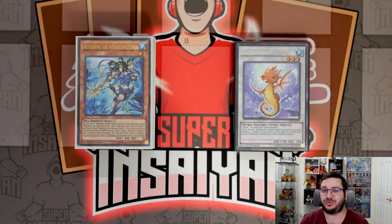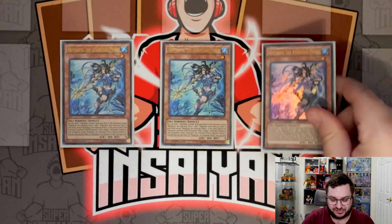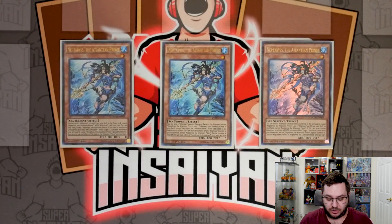I showed you guys the combos on Wednesday, so let's go ahead and show you the build. We're going to start things off with three copies of Neptibus the Atlantean Prince. He is the heart and soul of the deck — by himself he lets you search for two cards, which is just incredible. Not to mention he can also reborn your Atlanteans, which is more useful when you're going for game, reboring higher-attack Atlanteans like Dragoons to deal a lot of damage.